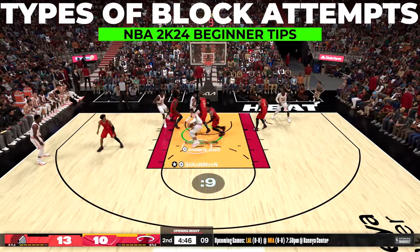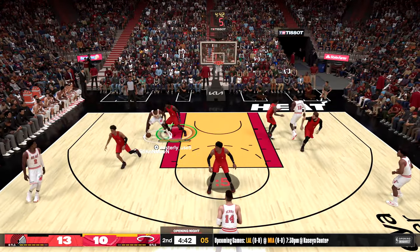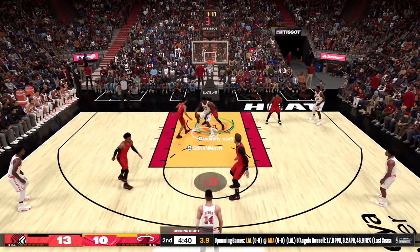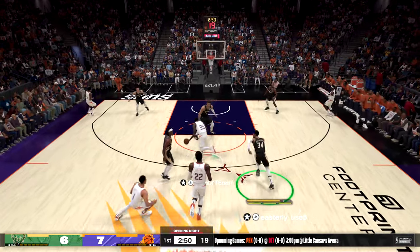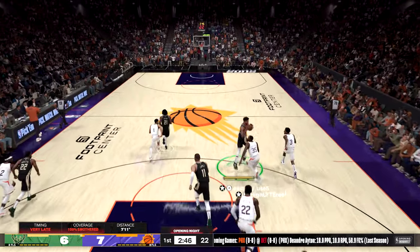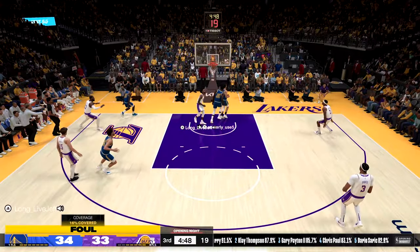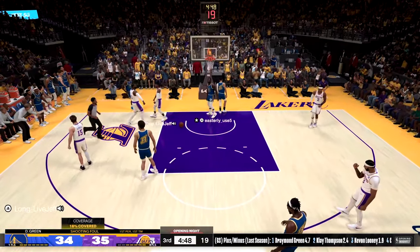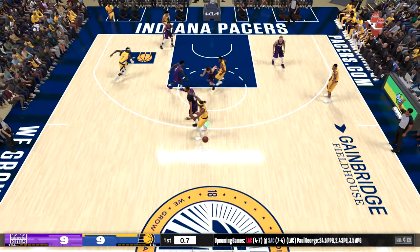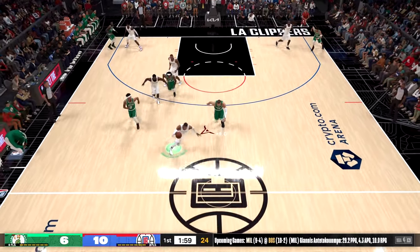There are different types of block attempts in NBA 2K24. If you hold the right trigger while going for the block with triangle or Y, you will attempt an aggressive block, which lets you make highlight-reel plays on shots you had no business getting to, but also gets you called for fouls more. So reserve those when you have no other choice. Just holding Y or triangle attempts a regular block, which you're less likely to be called for a foul doing.